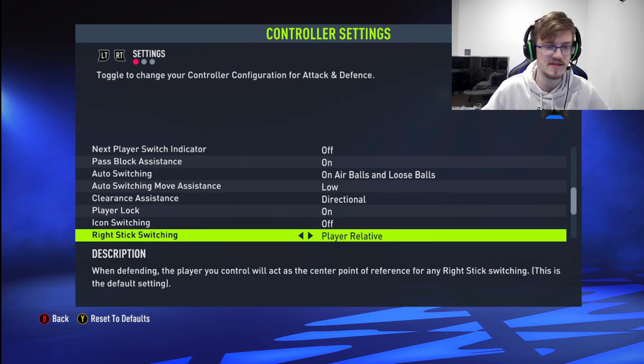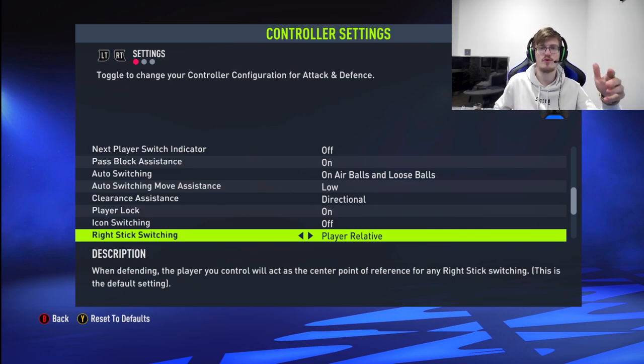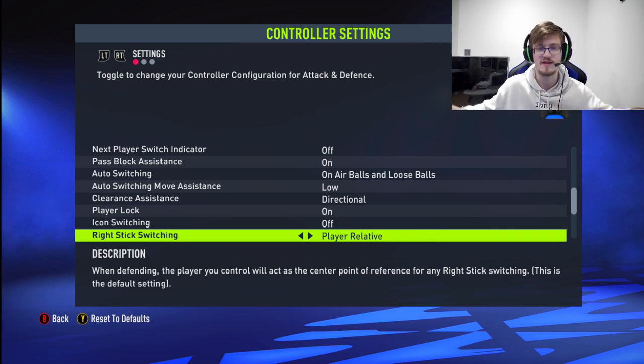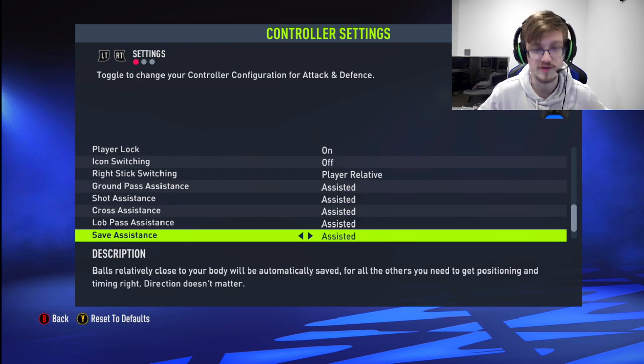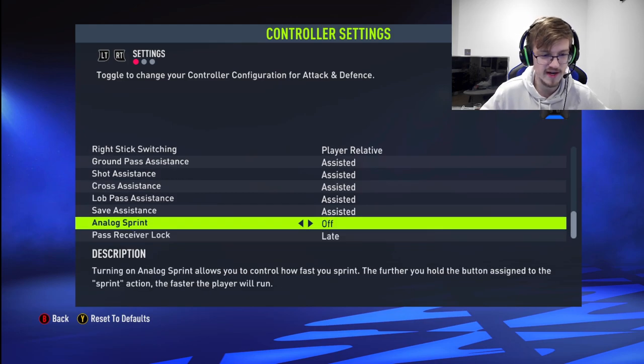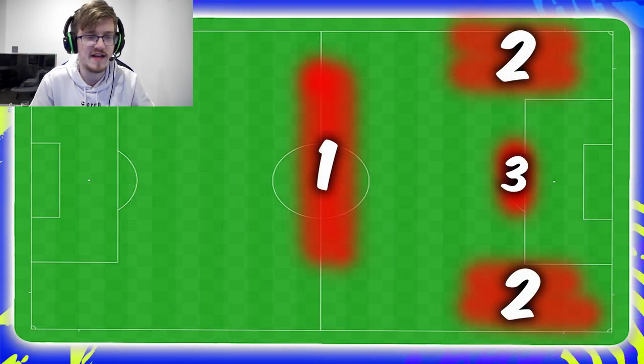Icon switch — turn it off, I'm not even going to address that because no one uses it. Right stick switch needs to be set to player relative, so the player you are controlling — the right stick switch will basically be from them. That's the best way of playing. Ball relative would not work because it depends on the ball, and the ball moves constantly, making it completely impossible. Player rotation — no one uses it, it's just useless. And analog sprint off. That should be it for the defending settings.